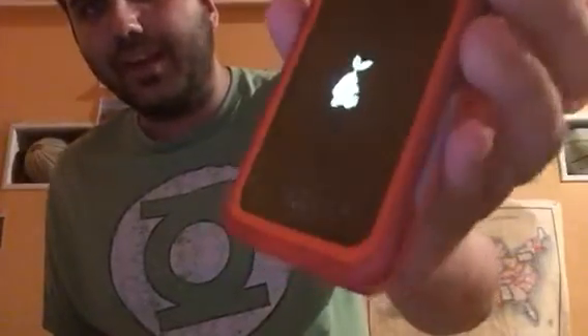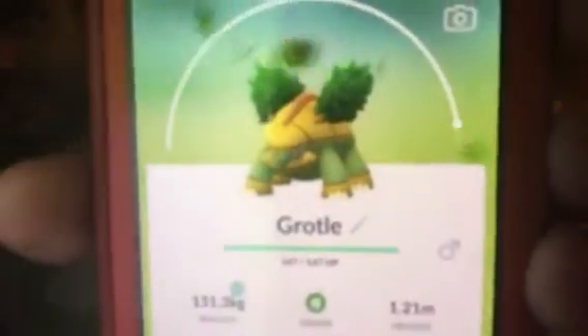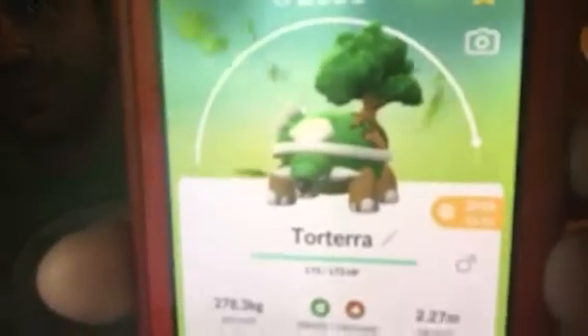I do have a picture of the Shiny Turtwig. You guys probably can't see it because it's too bright, but this is as good as I could show you. This is Shiny Turtwig — I do have the whole Turtwig family. I want to get a Torterra with Frenzy Plant, and obviously it is going to be Frenzy Plant. Here's a Turtwig, here's a Grotle, and here's a Torterra. I like the tree it has — I find that to be really cool-looking.